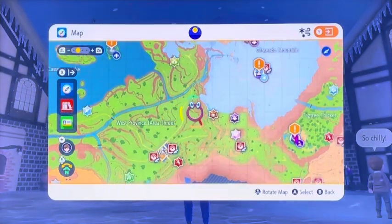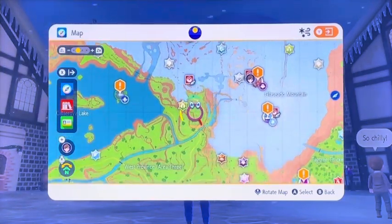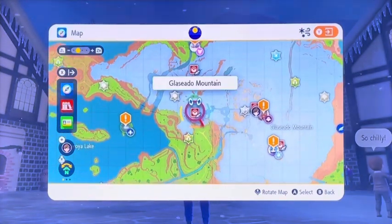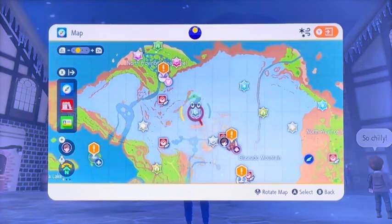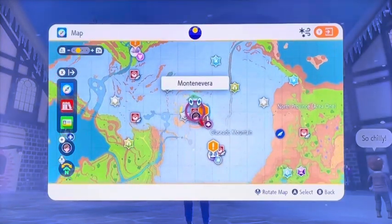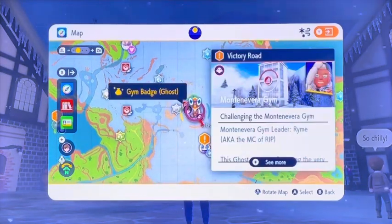And then you make your way up this path, go across the river here, and then you start making your way into the snowy area to Glacado Mountain. You kind of have to climb up the mountain and zigzag through these rock areas to Montanevera Town. And this is where the Sixth Gym is.